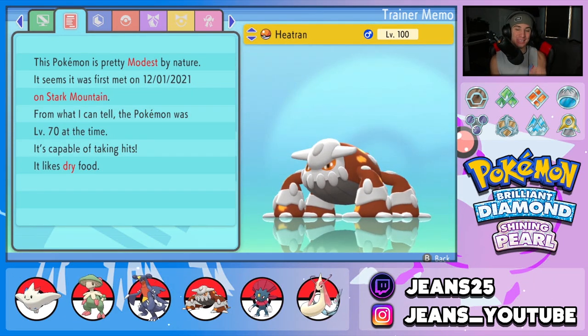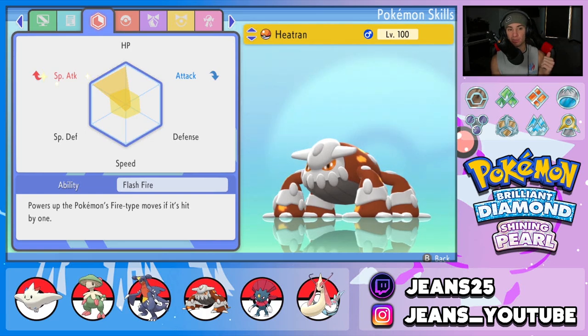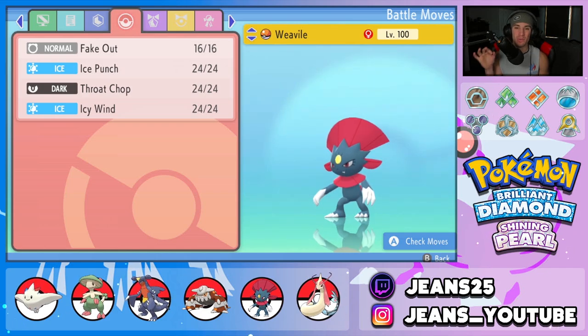Heatran is a unit in this format — hits like a truck and counters Togekiss who is so prevalent. It has Modest nature for that Special Attack boost, EVs mostly in Special Attack and HP with a bit of Speed. The moveset is Flash Cannon and Heat Wave for STAB, Taunt, and Protect. Finally, Weavile rounds out the team for speed control — it has Fake Out, Icy Wind, Ice Punch, and Throat Chop. I'll be leaving a Poképaste in the description below if you want to build the team.